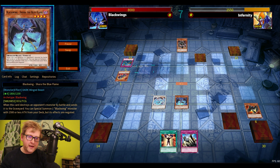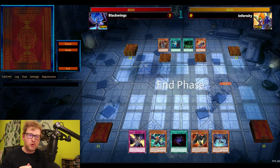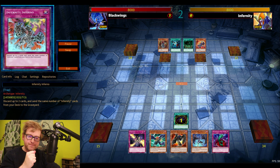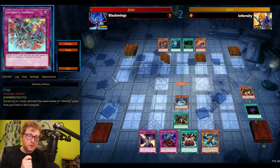The thing is, if Infernities can't pop off and keeps drawing monsters, they can't use Necromancer. But Black Wings is a deck that obviously wants to go first.